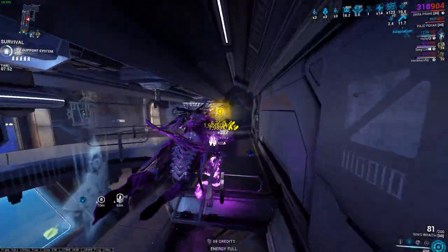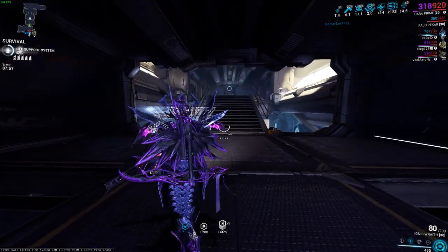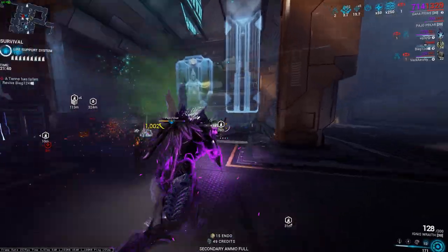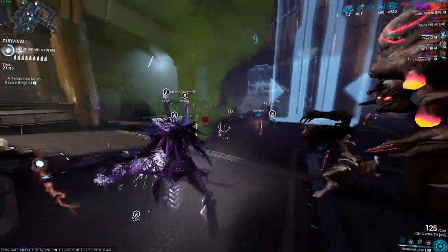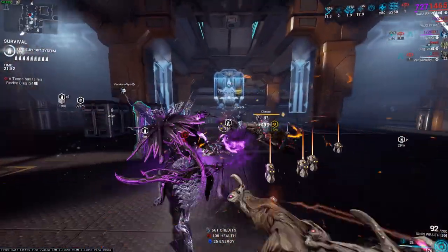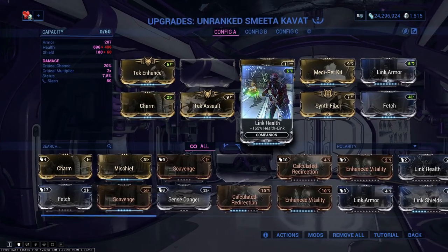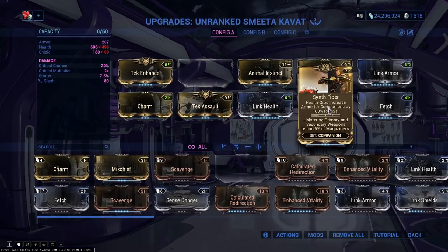A must-have companion is the Smeeta Kavat, which is extremely good because of the Charm buff giving you double resources. So instead of 2 Vitus Essence, you'll get 4. The recommended mods are: Tek Enhance, Charm, Tek Assault, Link Health, Animal Instinct, Medi-Pet Kit, Swipe, Link Armor, and Fetch for extra pickup range.